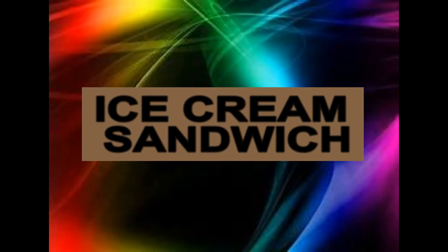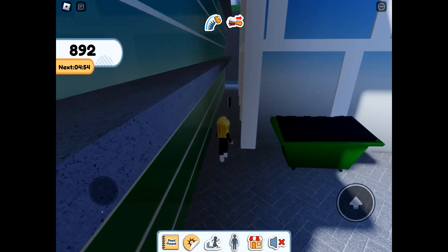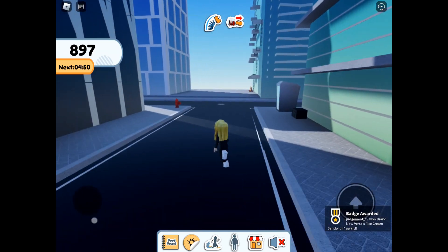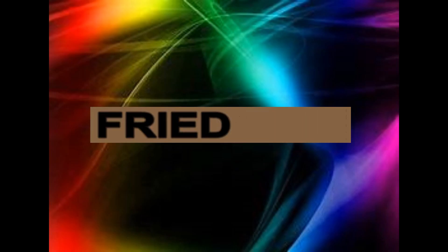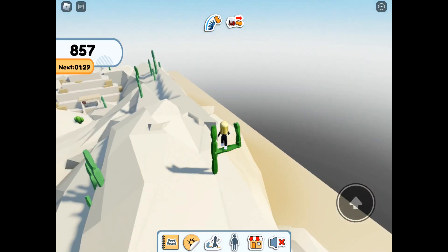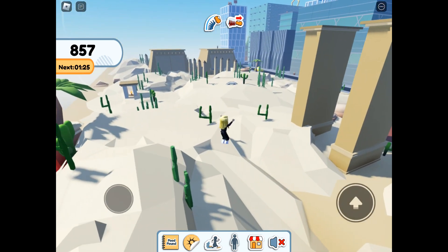Ice Cream Sandwich is in the city and that one's nice and easy — just tucked down the alleyway. Then we have Fried Egg in the desert, and you would really feel like a fried egg if you were in the desert all day.